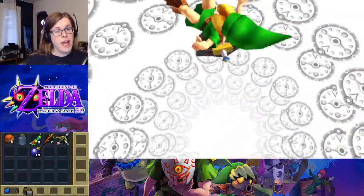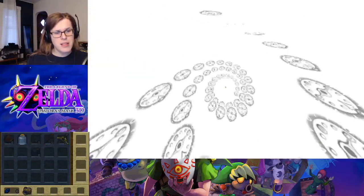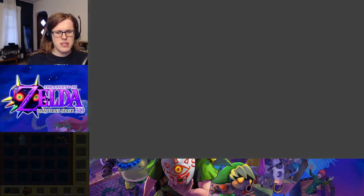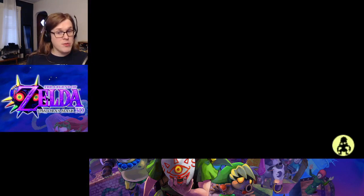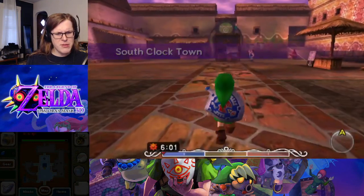Good morning everyone and welcome back to the Legend of Zelda Majora's Mask 3 Heart Run. We're headed back in time because we are headed to the north today. The big goal is to head into the mountains. We have bombs, we have arrows, we've got our blast mask worst case. So we should be pretty safe to make our trip.